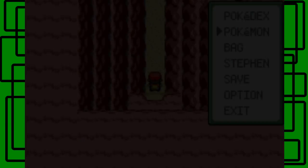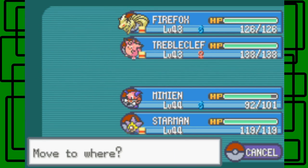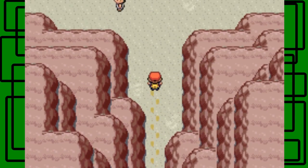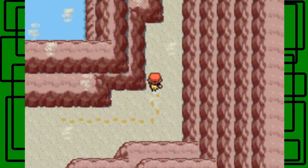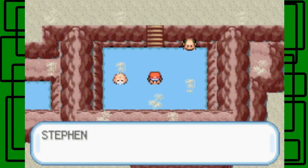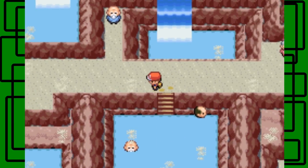Here's a Hot Spring — the Ember Spa, to be more specific. Let's go in. I don't think there's anyone in here to battle, but I just want to show something off. If you go in the water in the spa, your Pokemon will be fully healed. Giant Green is fully healed now because he was missing some HP before.